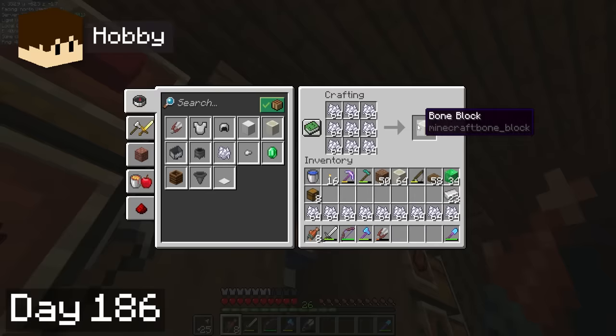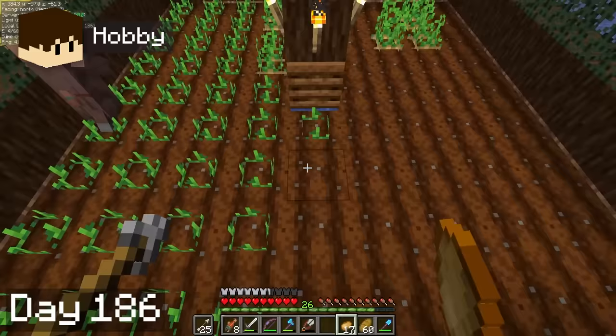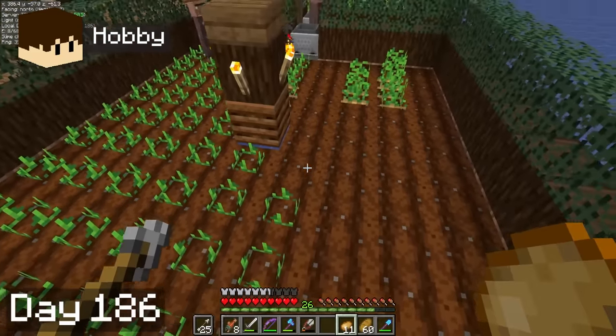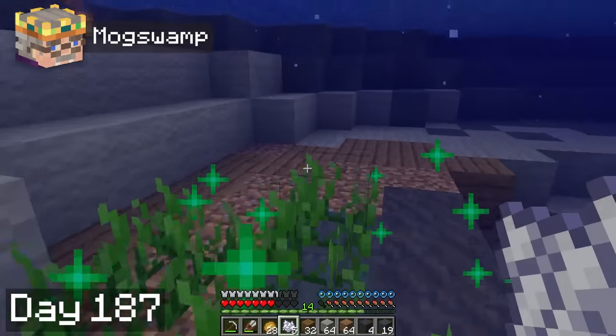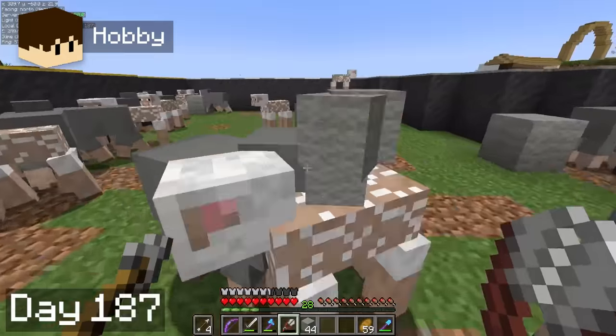He also crafted up some bone blocks and planted more potatoes in the auto crop farms. Turns out they're working great. This is going to be awesome for trading emeralds, breeding pigs, and most importantly, snacking. The grind on the sanctuary area continued on day 87, and Hobbie helped me out by lighting up the area a bit and shearing the sheep as always.